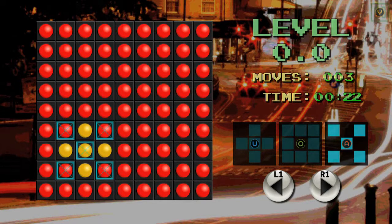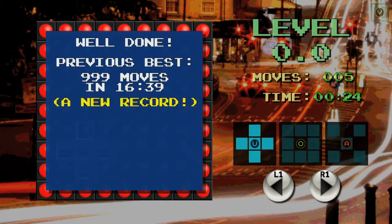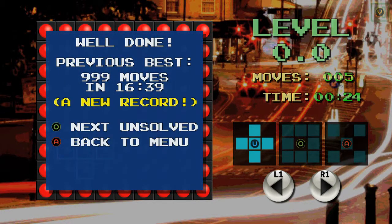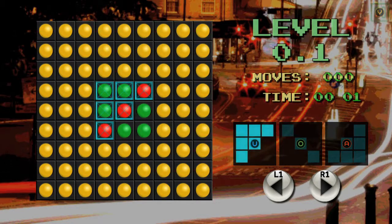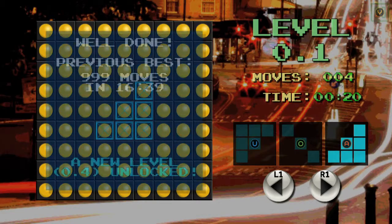If I go here and select the U pattern, I can now change it like that. And there you go. A new record. So now, is it to get it all one color or all green? Well, let's see here. There we go. And then I just do A. Simple as that.